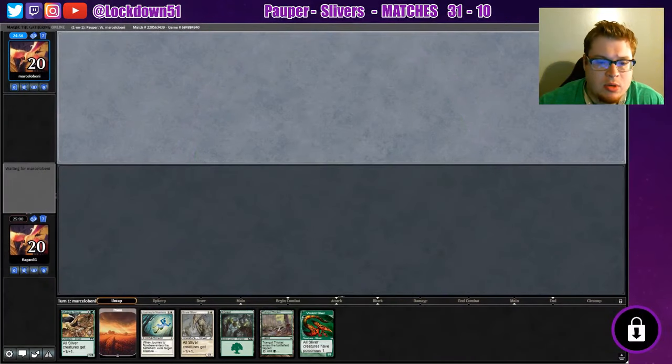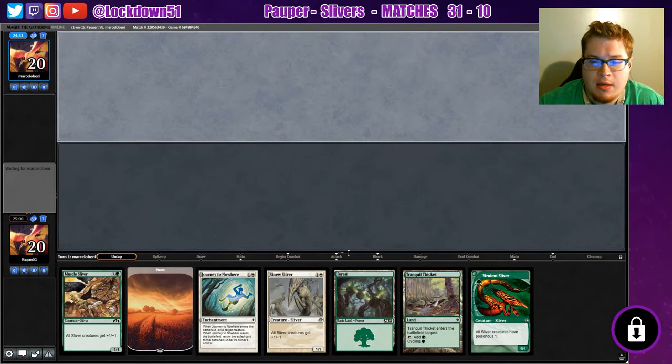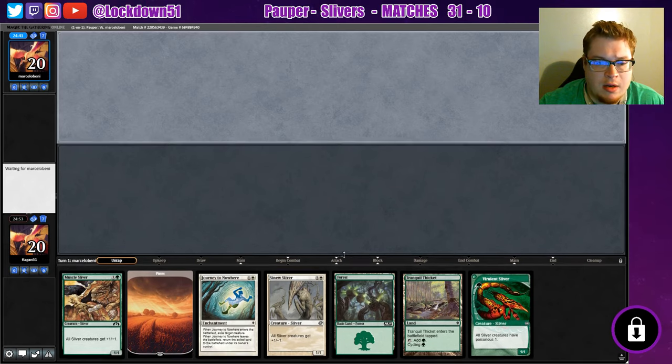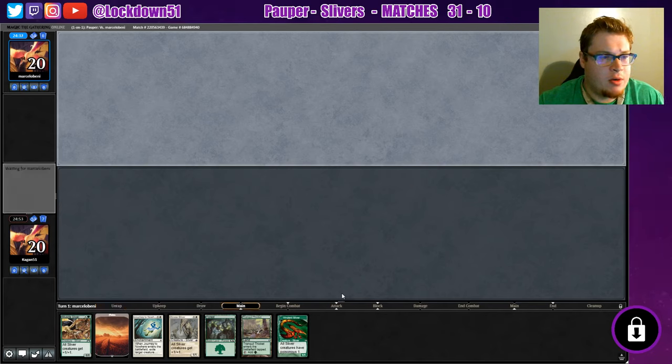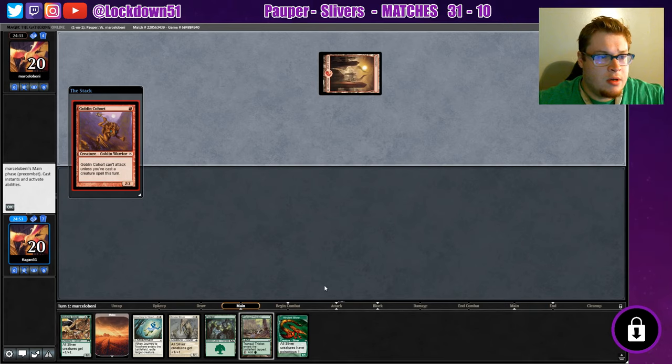Welcome back everybody, it's time to lock down some sliver pauper. Looks like we got a nice keepable hand here. I never know with the Tranquil Thicket whether we should cycle first or just drop the creature first — might be better to cycle first and get an idea of what we're up against. But this is a good hand.